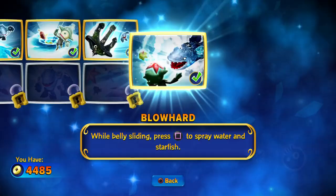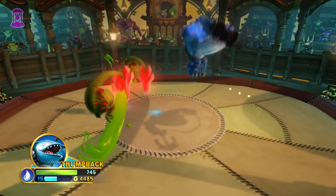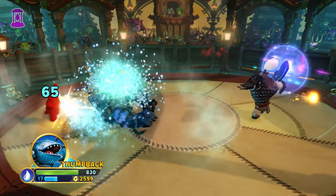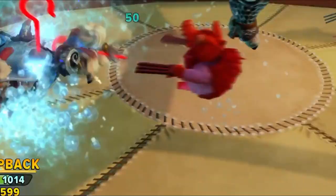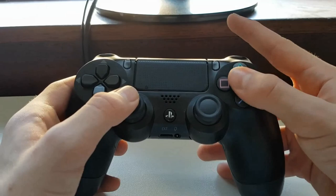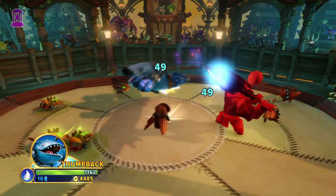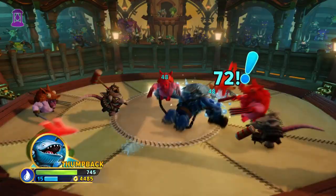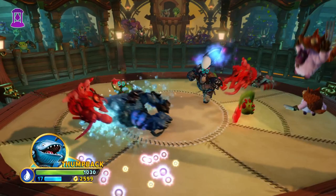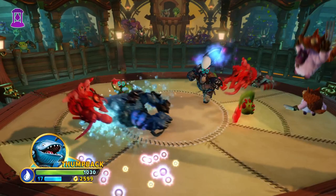All we have to look at now is the Soul Gem. While sliding, Thump Back has the ability to burst water out of his blowhole, dealing damage and knocking back anything nearby. This Soul Gem actually makes the bottom path even worse, because now the belly slide chomp upgrade has basically no usage, since this Soul Gem basically does the same thing but better. So pick the Anchor Path.